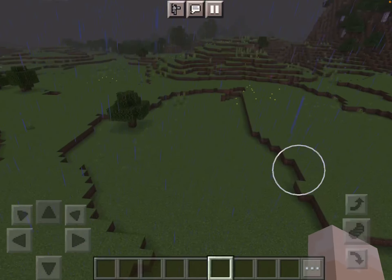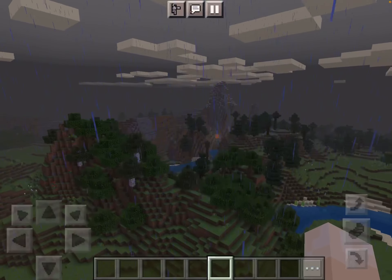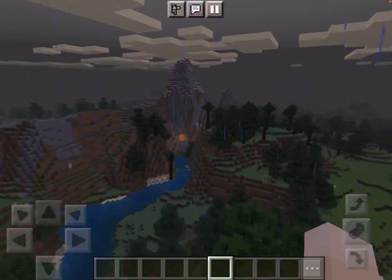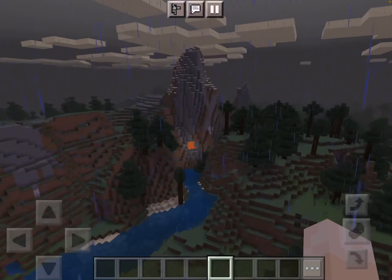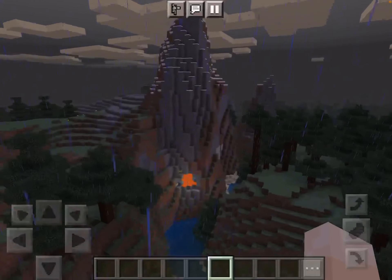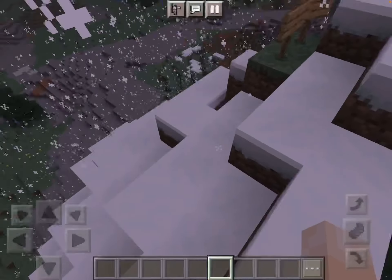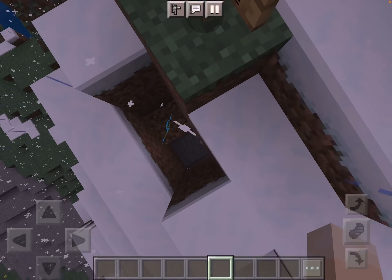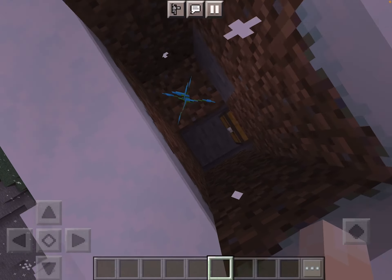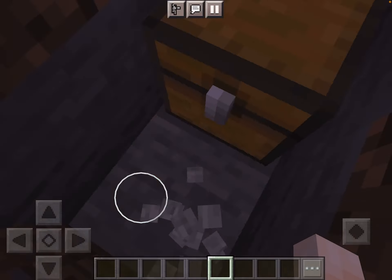After that, you go to this little mountain over here — you can kind of see it. And, you have to find the next ingredient somewhere in this mountain. It could be hidden anywhere. But, there's this little orchid right here. And, if you fall down, you'll notice that there's a chest in there that will have your next ingredient.